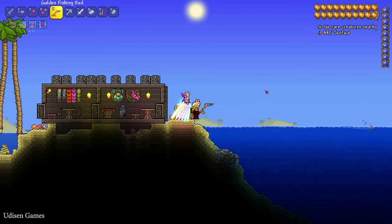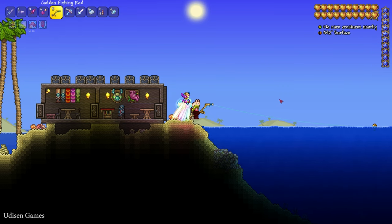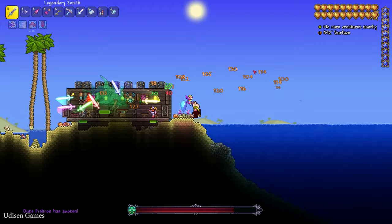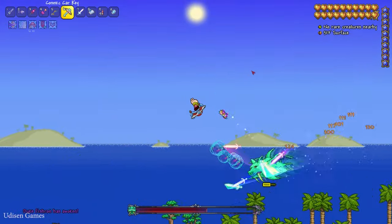Use the Truffle Worm as bait and wait. You catch this fish, and this fish is the boss. Of course, as usual, it is a good idea to kill this boss with summons.